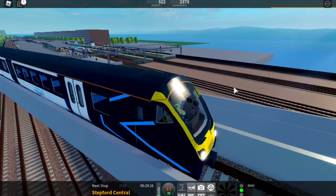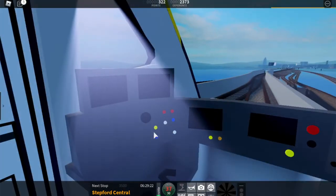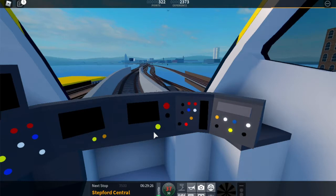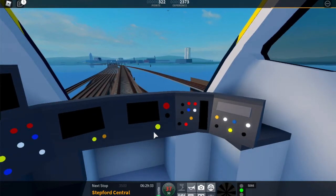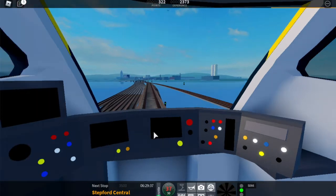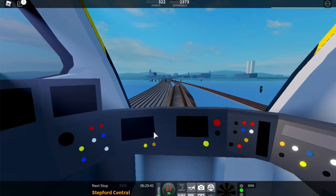I also heard that the Class 720 got a new look inside the train cab, so let's take a look. Oh my god, this is actually really good. I'd probably have ranked it a seven before this update. It just looks like we're floating in the air. I'll probably now rank this a nine or a ten — it just looks so well made.